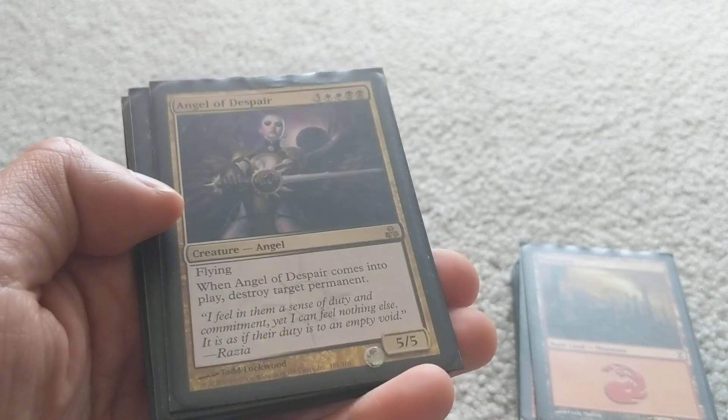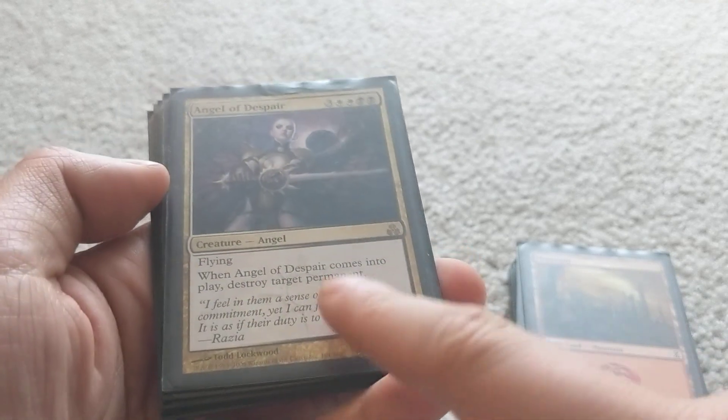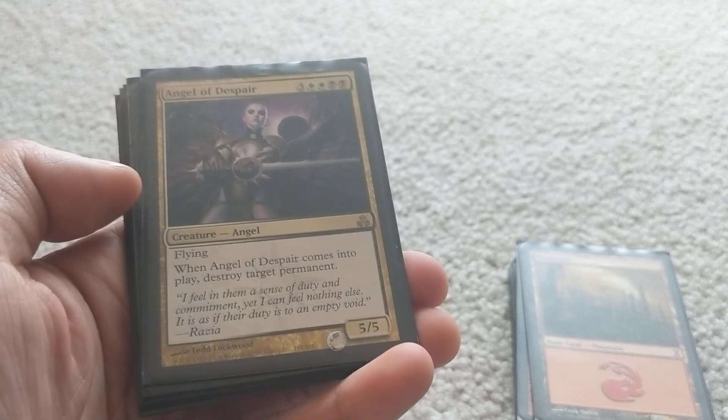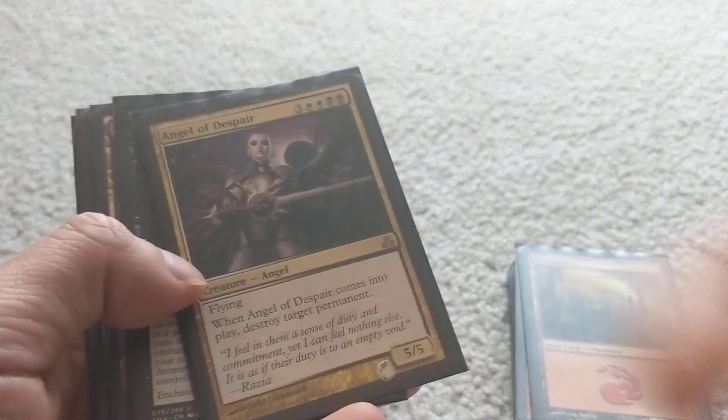Angel of Despair is a nice one in this deck as well. If my opponent has something really annoying on the field, I can reanimate this — it comes into play and you destroy target permanent, which is anything on the field. So if your opponent has a really annoying combo or enchantment going, just reanimate this and take care of it.